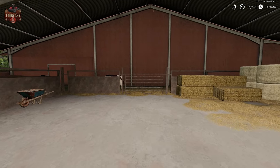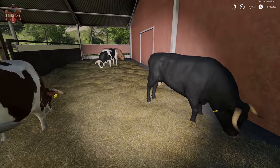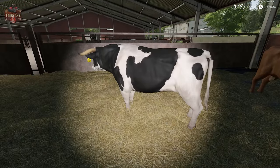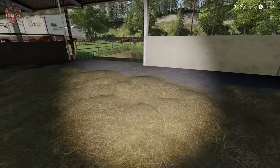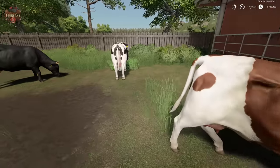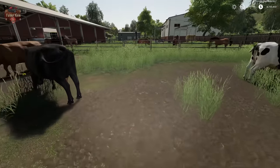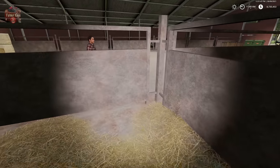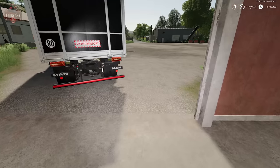Back here in the back stall we have our male cows — our bulls. We have our black young bull, black and white young bull, brown young bull, and the breeding bull is basically a bigger variant of these. We also have unique models for our other cows: brown, brown and white, black and white, and black cows. This map includes one cow barn, two cow pastures, and three bull areas.